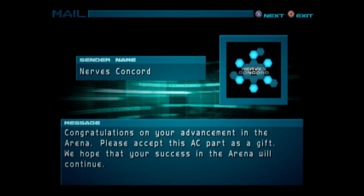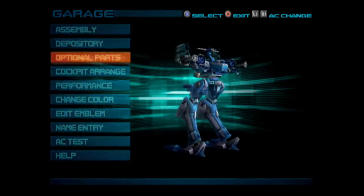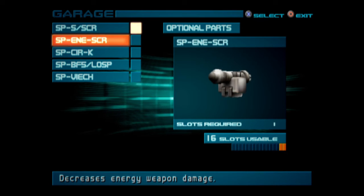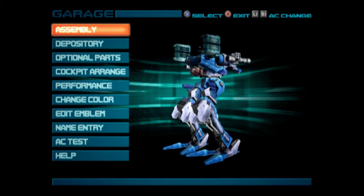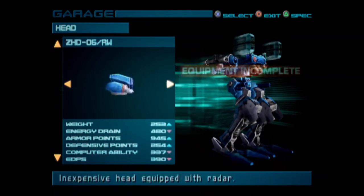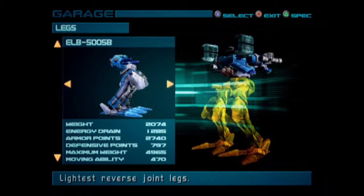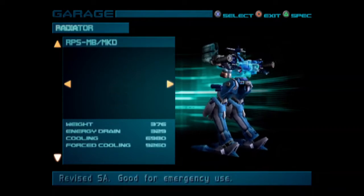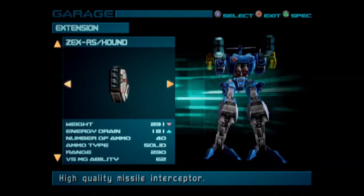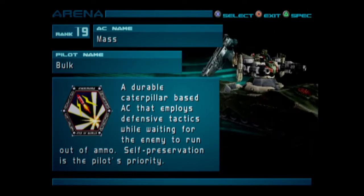So, what did we get? Was it an optional part? Oh, I can't believe I didn't even equip optional parts — well, it wasn't an optional part. What did we get? It was not a head, not a core, not arms, not legs, not a booster, not another FCS, not a generator, not a radiator, not an inside. Oh, it's an extension — okay, that's a decent anti-missile system. But we want more missile!